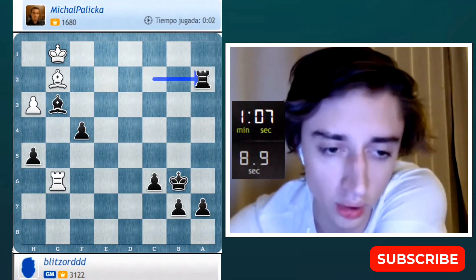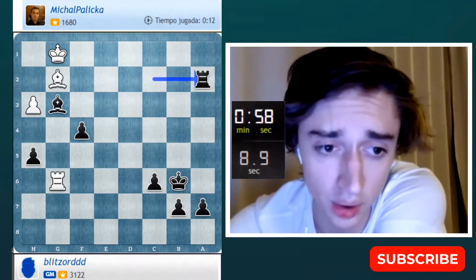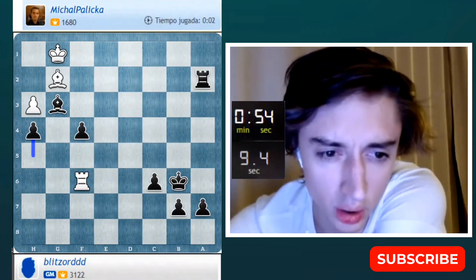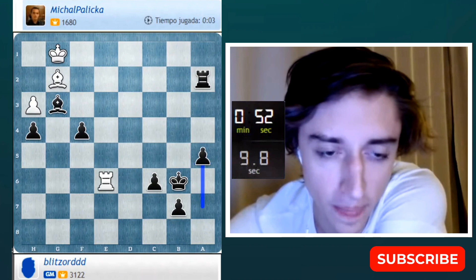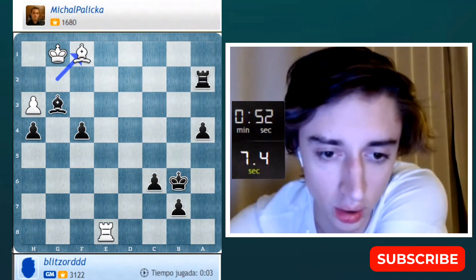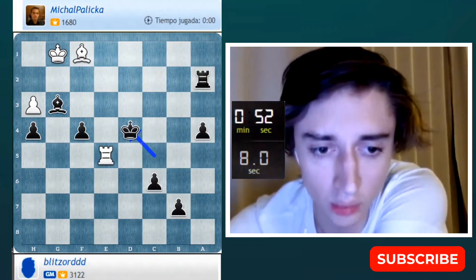Okay, now I'm sort of confident — I'll go h4 to protect the pawn. I have three pawns to make at least one queen out of them; I guess I will manage. Let's go h4 just in case. Now we start promoting. I'm good at this stuff when I have three pawns with zero counterplay normally.